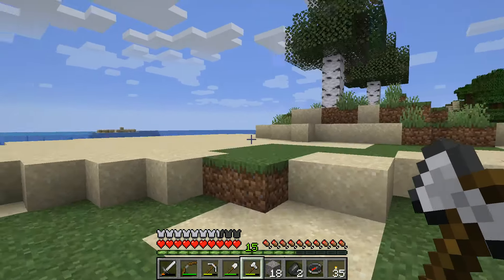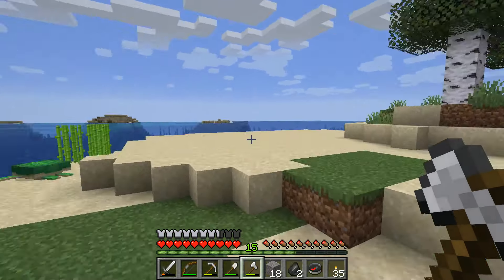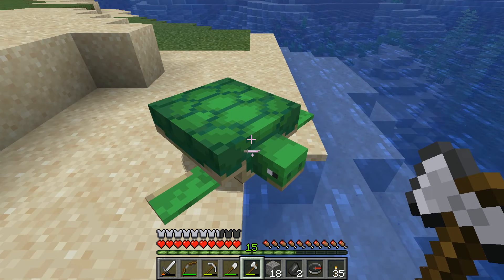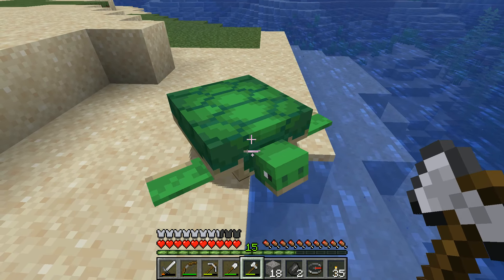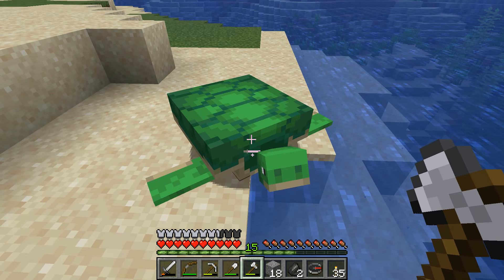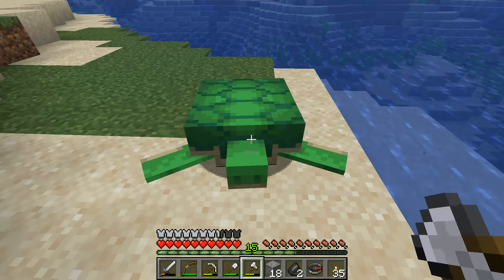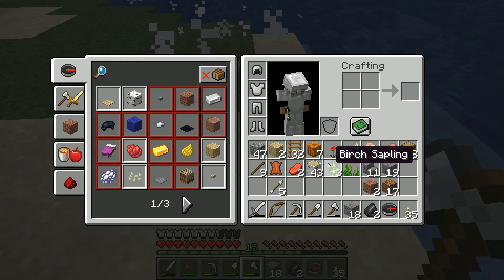I also did a bit of filming while I was doing my usual grind off-camera, but sometimes I leave the camera open to get interesting things, and I met this guy. I thought if I killed him I would get the scutes — the ones you can use for the turtle shell helmet — but all I got from him was this lousy seagrass.